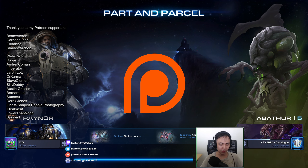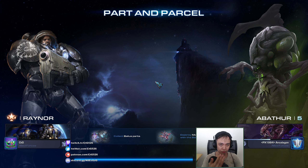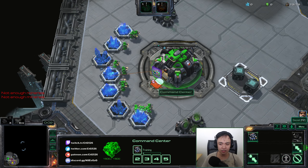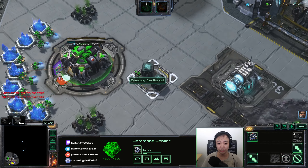So the thing about Part and Parcel is there are two parts to the objective. The first part of this map is we will need to collect parts to reactivate the Balleus. To do that, we'll have to break boxes pre-placed all around the map. They're neutral units — we'll have to break these boxes down.